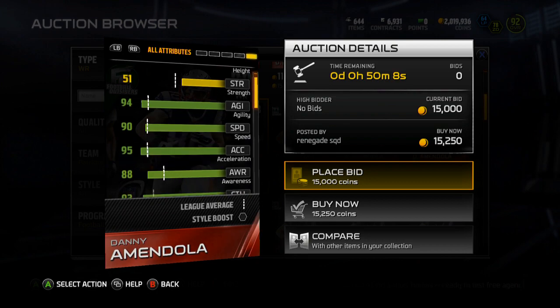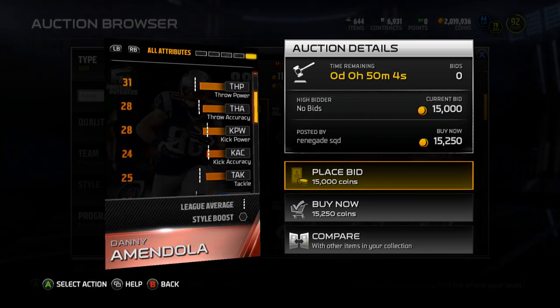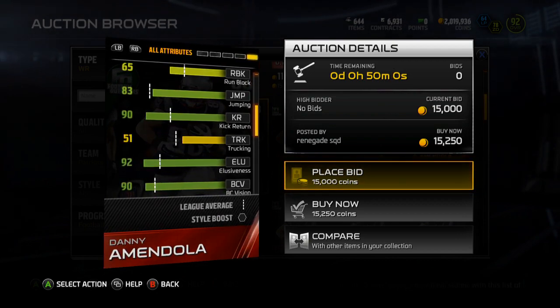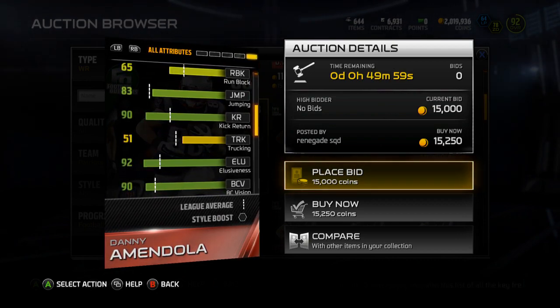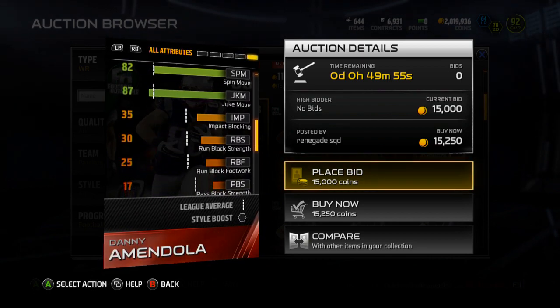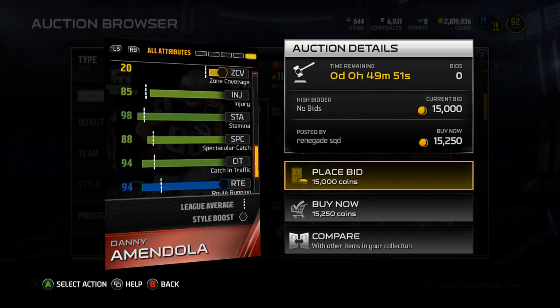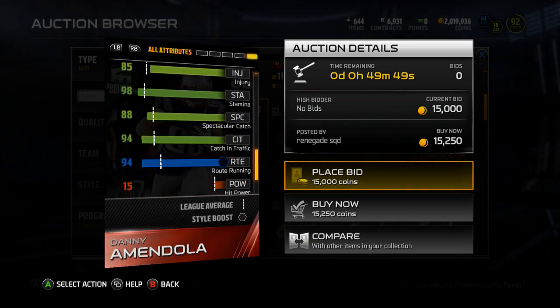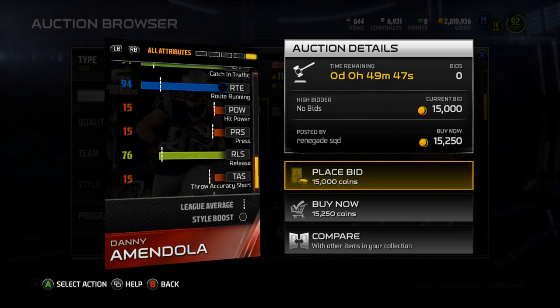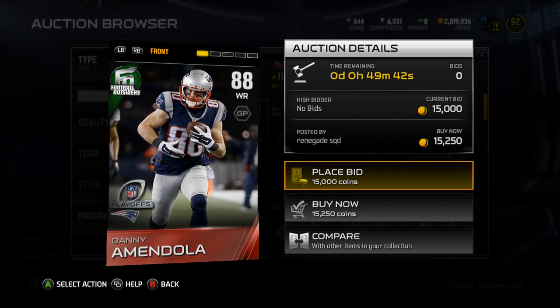Looking at his hidden stats: 95 acceleration — pretty good. 88 awareness, 65 run block, 83 jumping, 90 kick return. Pretty good juke and spin move. 98 stamina — real nice. 85 injury, which makes sense but is kind of low. 76 release, kind of wish that was higher. But all in all, a pretty good card.